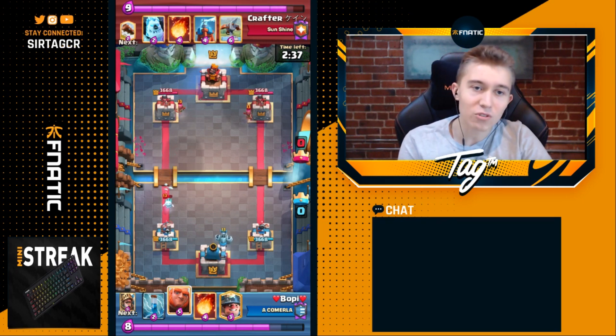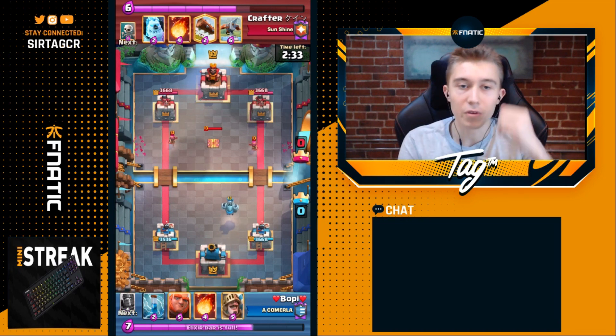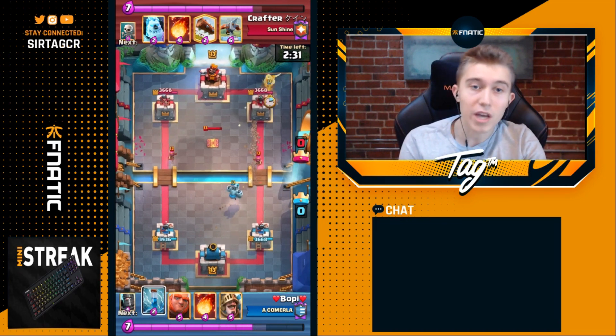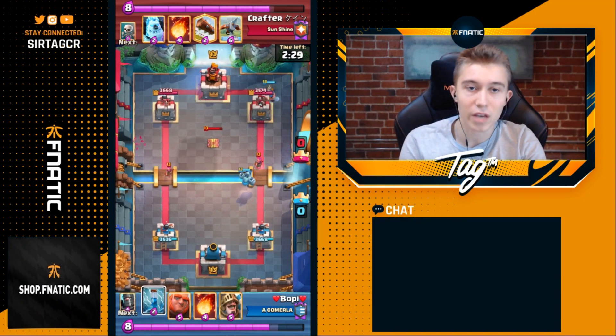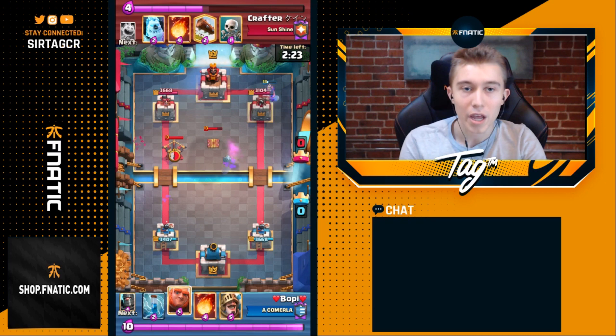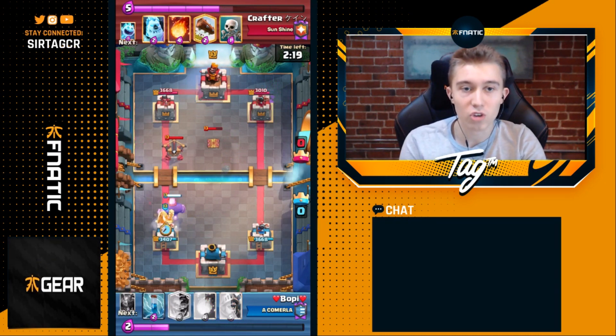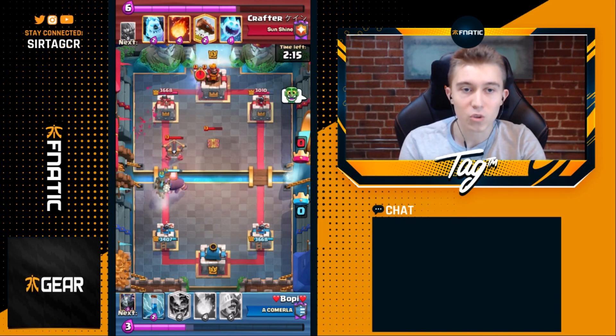He starts out the game with an Ice Spirit, then cycles Archers, and immediately goes in for the Defensive Tesla. Notice how he's always building off of this Defensive Tesla and notice the placement. If you drop it there, you're able to drop an Expo and that Defensive Tesla will support it. He drops the Expo purposely closer towards the Tesla so that the Giant or whatever unit his opponent drops will be targeted by that Tesla as quickly as possible.